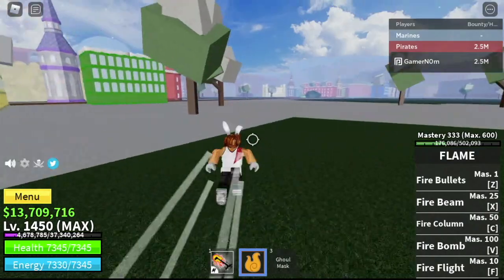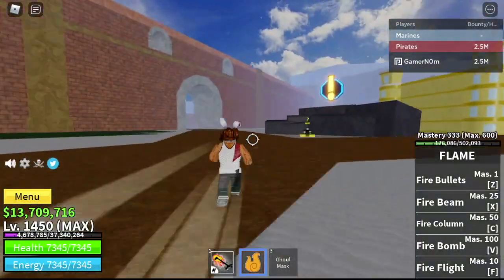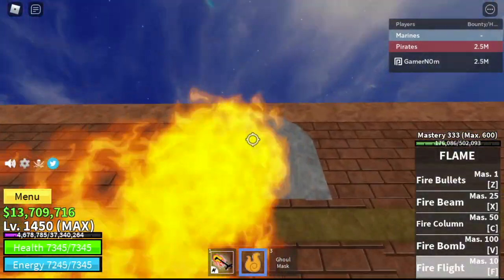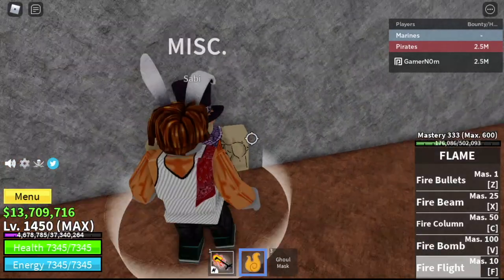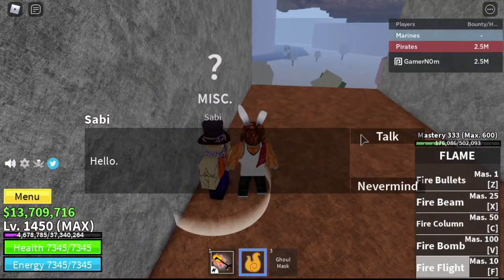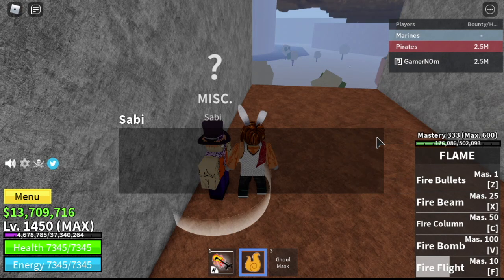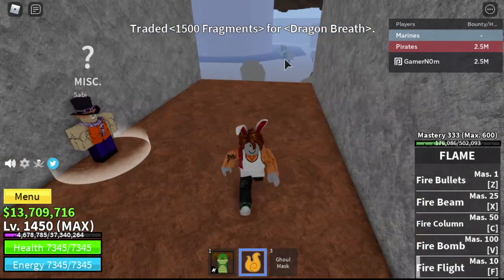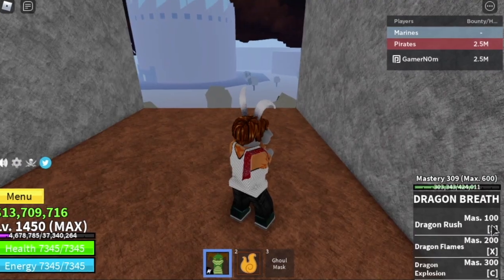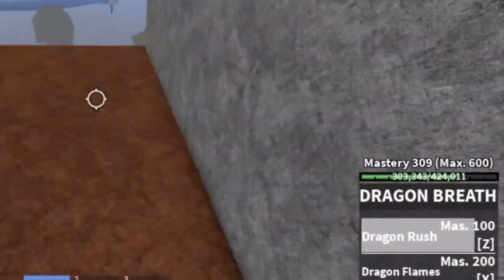First, you need to unlock 4 fighting styles in order to unlock this fighting style. The first one is Sabo's Dragon Rift. How do you get that? You need a certain level and 1,500 fragments. And on top of that, you need a mastery of 300 or more.